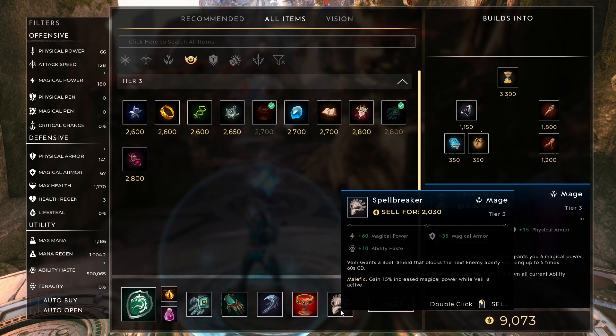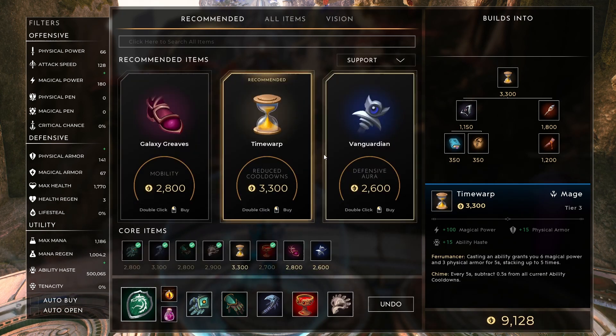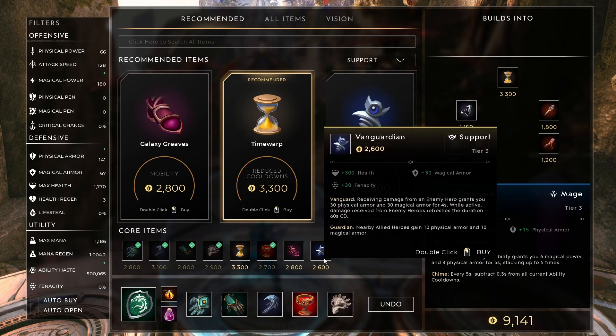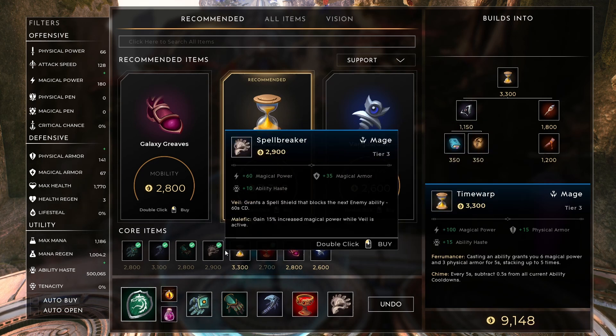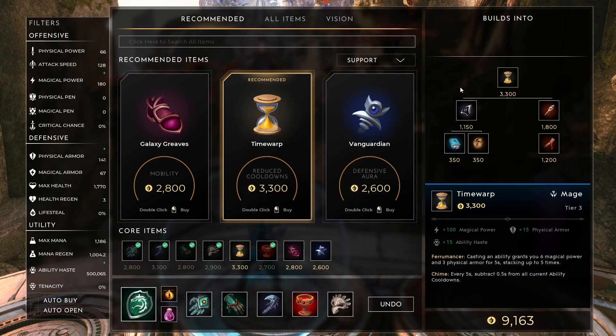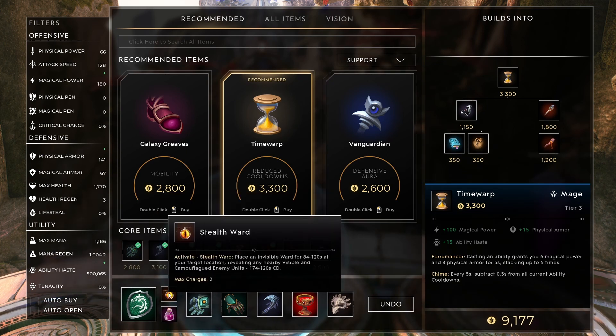Spellbreaker is good just because you're going to want to block some spells. As a support, you'll often be the target of a lot of big abilities, especially when you start irritating everyone with how much stun you have. It also provides bonus magical armor, which is really good against characters like Countess and the upcoming Shinbi. Ability haste, magic power, and spell shield — fantastic stuff. You can use some other items too; the recommended list is actually quite good. Time Warp, Galaxy Reeves, and Vanguardian are all great. I would just flex based on what the enemies are doing and pick and choose based on every game.